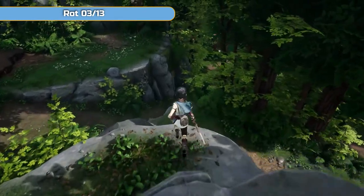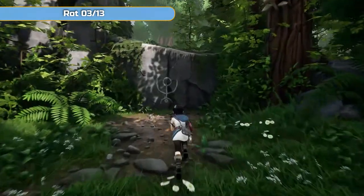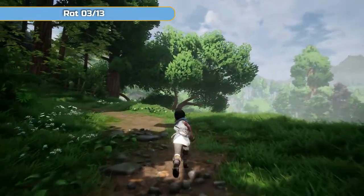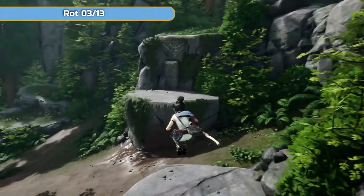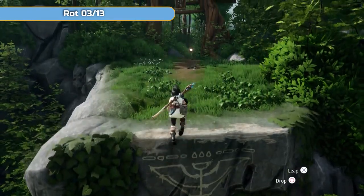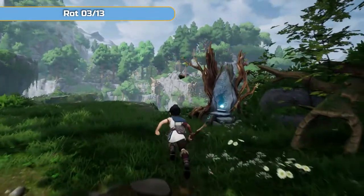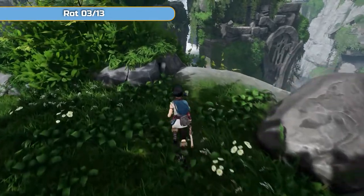One thing I'll mention — I'm going to say this in every video actually — if you're here looking for the final meditation spot because you found everything else post-story and don't know where the final one is, finish the game again. The final meditation spot you sit at at the end of the game counts as one of the meditation spots you need for the trophy. You just need to finish the game again, because when you do it brings you back to the last save point. You need to sit down at that last meditation point to finish the game, and it does count.